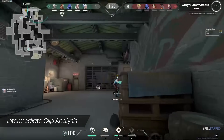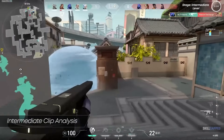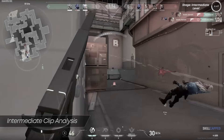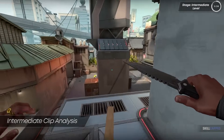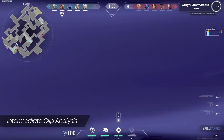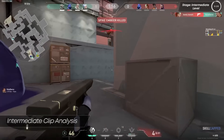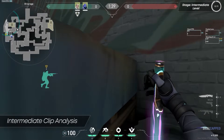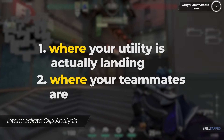Continuing the clip, the team floods into B site in a chaotic brawl. After fragging the Gecko, our hero peeks the right side of Pillar and dies to a Phoenix with a Marshal from heaven — because the heaven smoke had already dissipated. This is where everything comes full circle: if Baron had delayed the heaven smoke to match their teammates' pacing, it would still have been up during that peek, giving them an extra 4-5 seconds for free. For all controller mains: always use the minimap to check where your utility lands and where your teammates are to better time your utility.